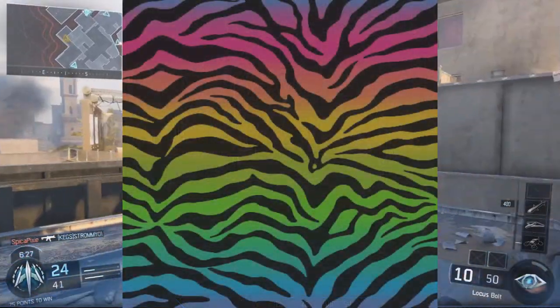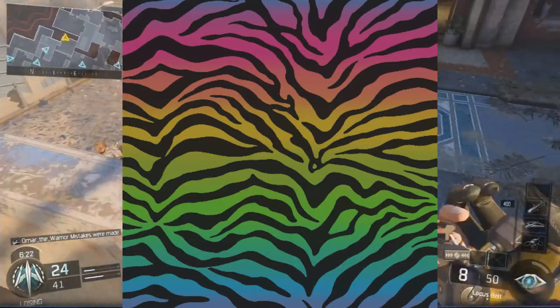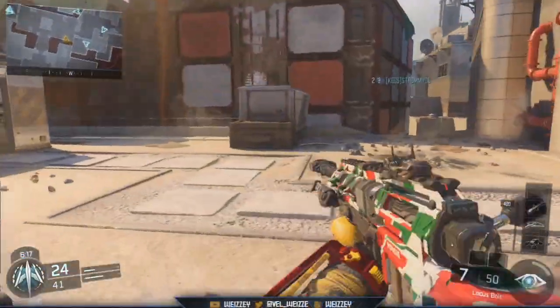The Spectrum camo looks really really cool — it's like a zebra with rainbow colors in between the stripes, and it looks absolutely sick.